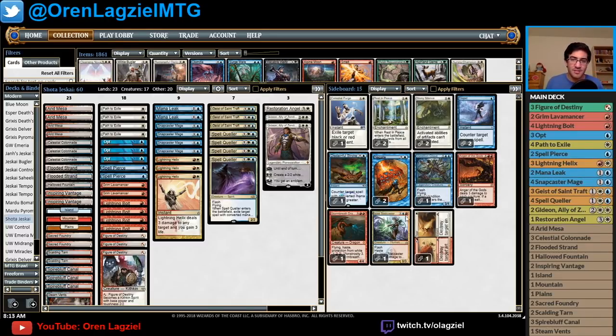The sideboard: a couple Dispels, couple Negates, Disdainful Stroke — these help against combo, control, and big mana. Celestial Purge helps answer Blood Moon, Liliana, and Gurmag Angler. Two Rest in Peace — even with four Snapcaster Mages, sometimes Snapcaster as a 2/1 ambush viper is good enough after you resolve RIP. Two Stony Silence is a great way to interact with Affinity, KCI, and Tron. Anger of the Gods because exiling your opponent's whole board is sometimes exactly what you need — especially against Hollow One with Flamewake Phoenix and Bridgevine.